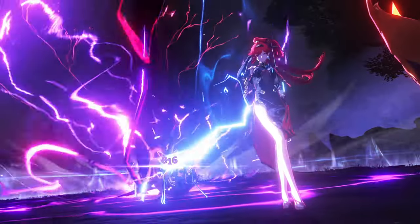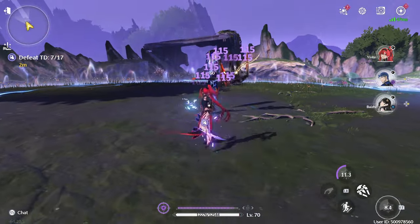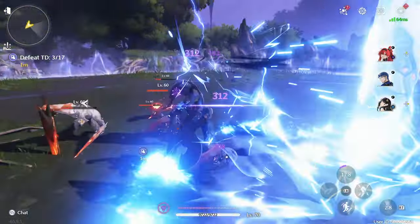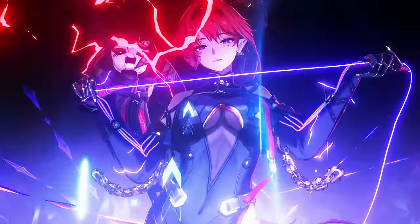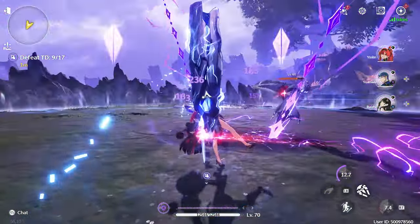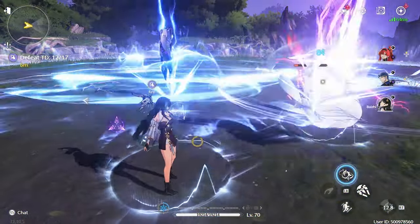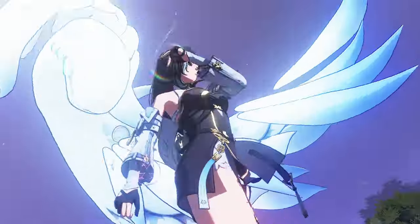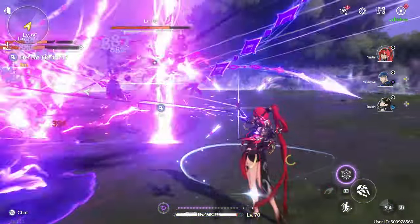Her Resonance Liberation, Thundering Wrath, deals AoE Electro damage to all enemies within her effective range and inflicts all enemies hit with a Sinner's Mark. Her Intro Skill, Raging Storm, is a high kick that deals Electro damage to the locked-on target, applying a Sinner's Mark on hit. Her Outro Skill, Strategist, grants a 20% Electro damage Deepen and a 25% increase to Resonance Liberation damage for the next Resonator to take the field. While the first part of her Outro is only usable by other Electro units, the second part is fairly universal so long as the character's Liberation can do damage.